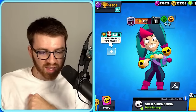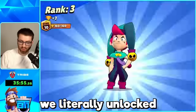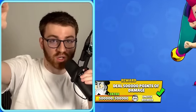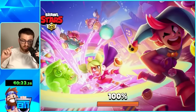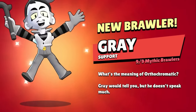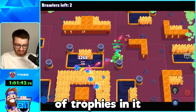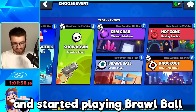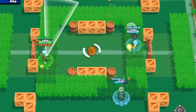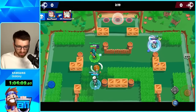After just 40 minutes of playing, we literally unlocked Gray for free - we completed the Gray quest that fast! But we're not going to be pushing Gray until after we finish this Chester push. Our one-hour showdown session was up and we got almost 300 trophies. We then recruited some good friends and started playing Brawl Ball.